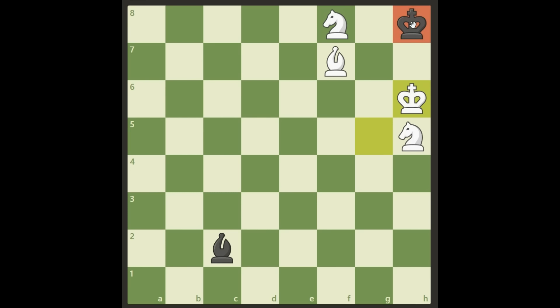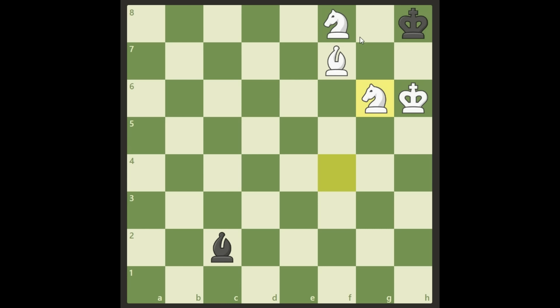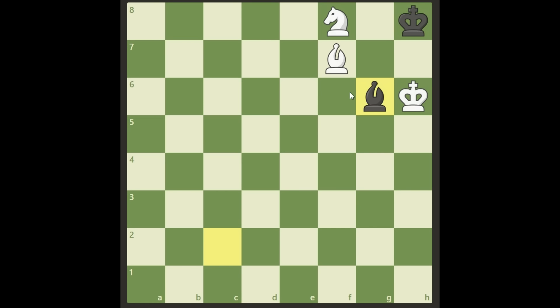We get a check on f8; the king is forced to h8, allowing us to claim h6 with our king. The black king cannot go anywhere, and there's no sacrifice available since we are on the dark square. Black continues back and forth, then we play knight f4 and give a check on g6. The black king cannot move anywhere, so he is forced to take our knight with his bishop — and now it's mate in one. We take back with our knight: checkmate, ending in a very pretty position in the corner.